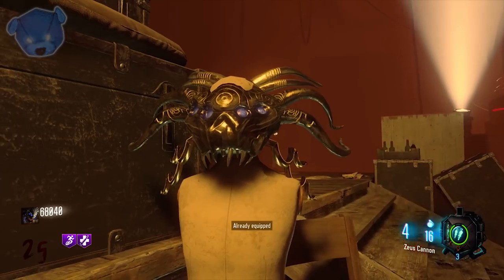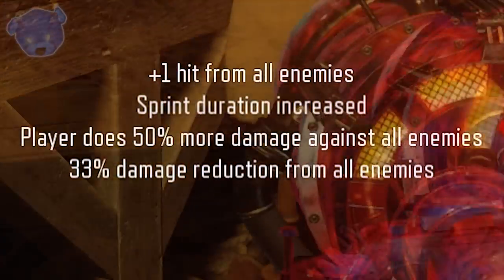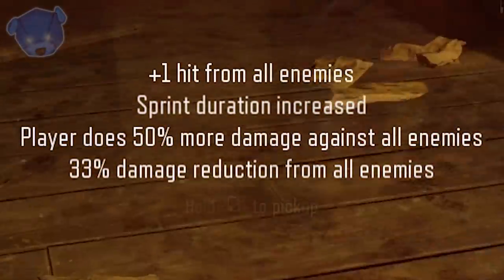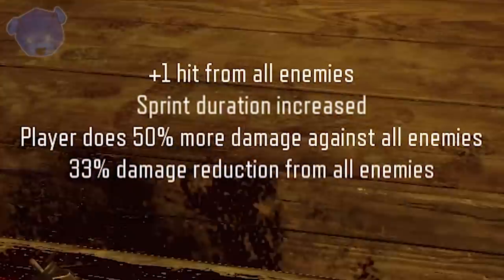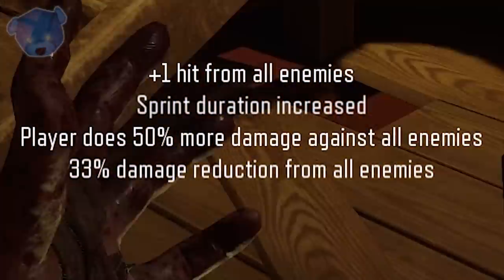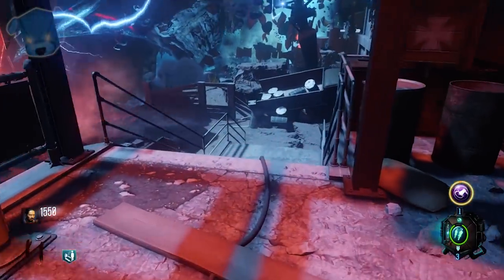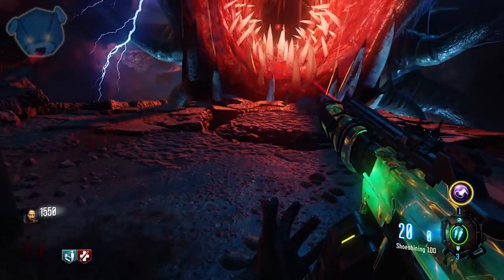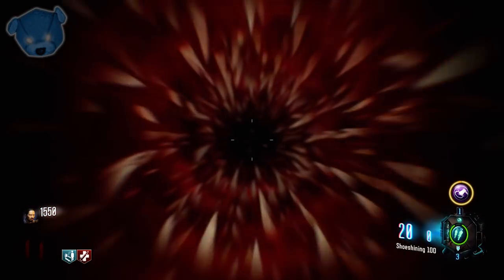You'll notice the two purple perks I have — this actually increases how much resistance you have towards all zombie types. You get extra hit damage: a total of 10 hits with Juggernaut from a normal zombie, but it's 33% damage reduction from all enemies, including Panzers. If you have a shield, it will take up to 13 hits to take you down from the back, which is very beneficial for high round players.